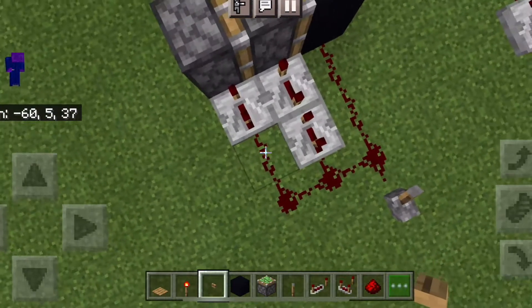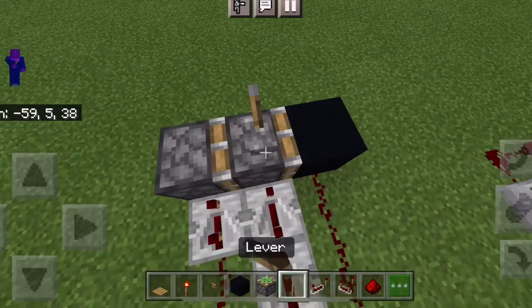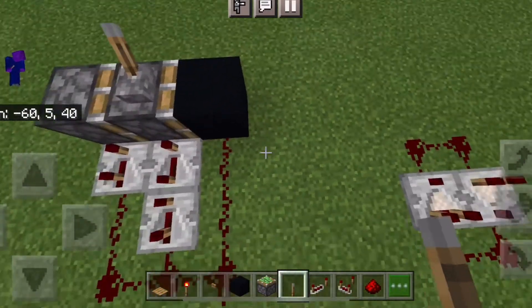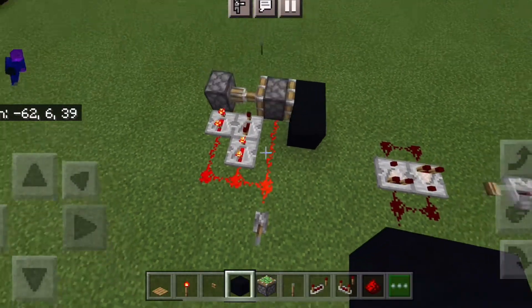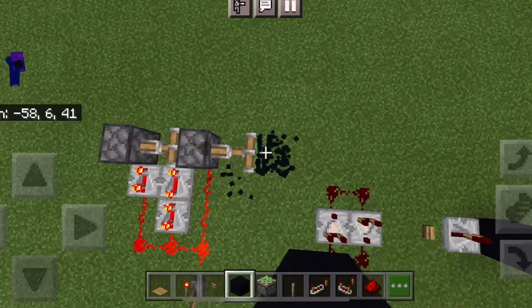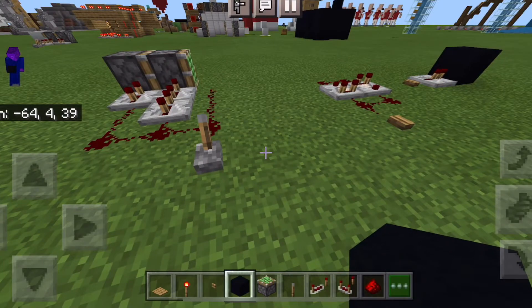Basically, a normal piston would just move a block by one, so it would normally just move right here. But watch — when you have it like this, it moves it this far out too, which can be helpful if you're trying to make a door but you need the blocks to move more than just one.